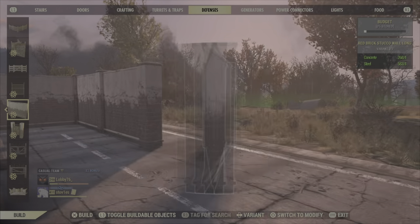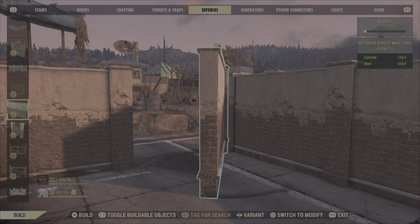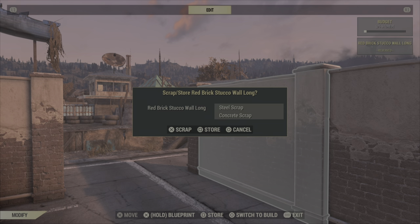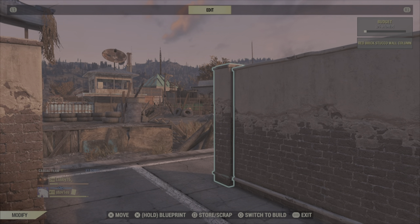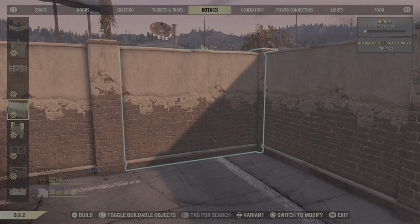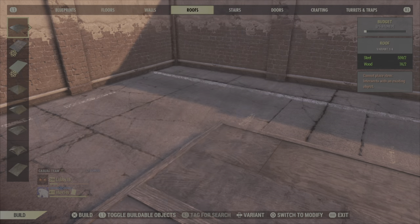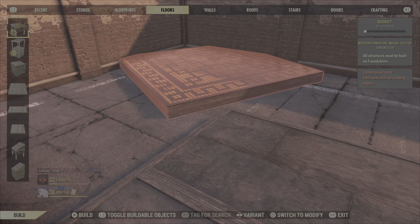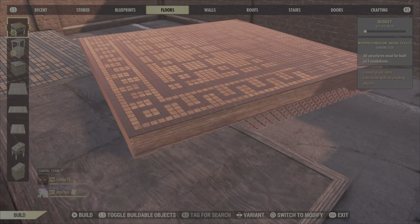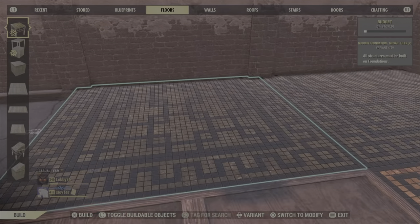I'm going to fast forward a little bit. At the end, you will notice you can't snap your wall here, and that's not because this wall's in the way, but because of the little guidepost here that we used. So let's delete that one and place this one. I placed the guidepost purposely on that position so I could have a little more room in between the walls and the foundations to place the fence.